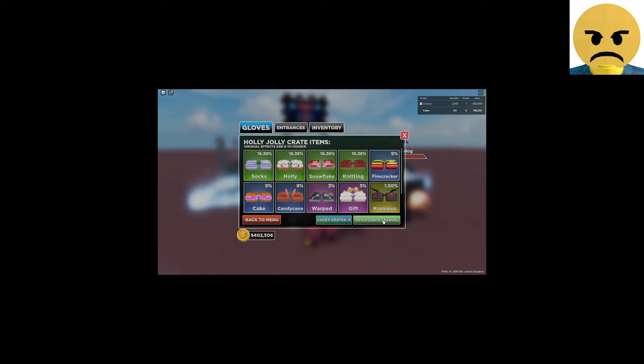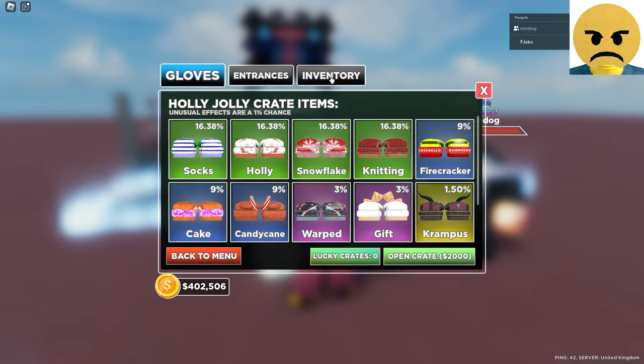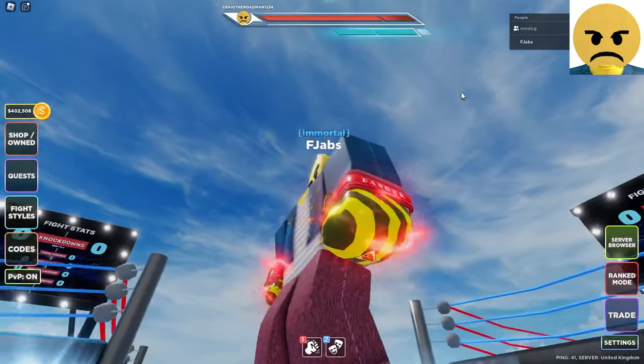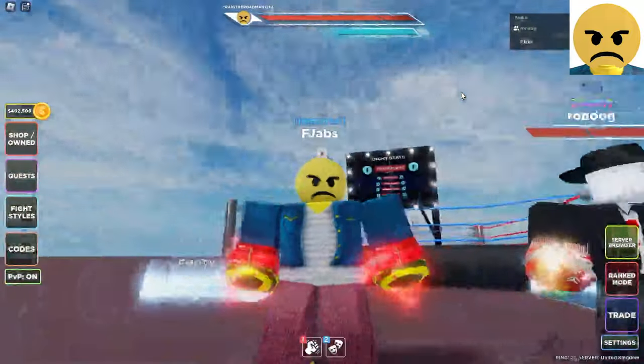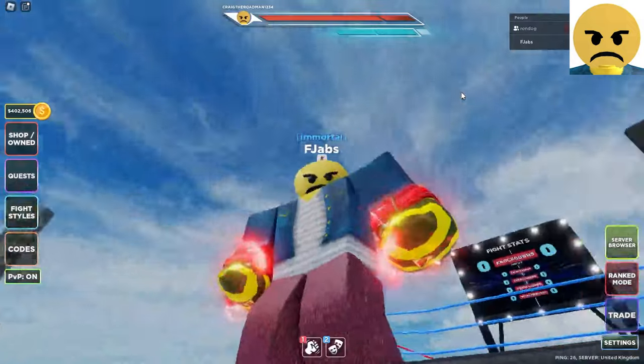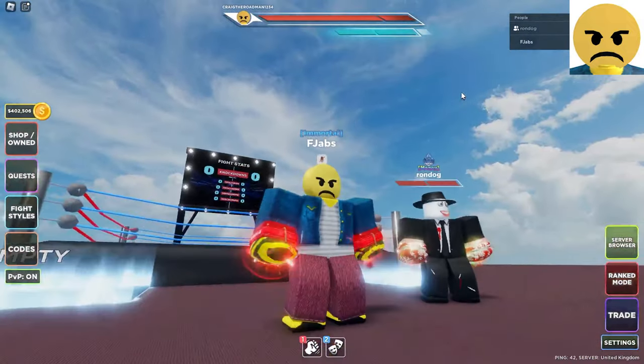We got unusual! Oh my God, that's an unusual blue. That's pretty good — what's the effect? Santa's Rage. Let's look at that. Oh, it's kind of matching. It's pretty good synergy, and that is my first unusual of the day. Pretty nice, if I do say so myself.